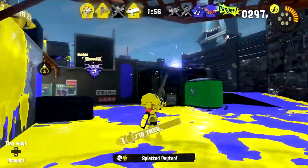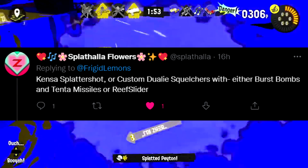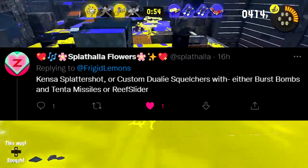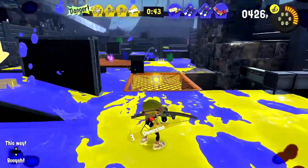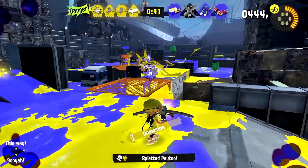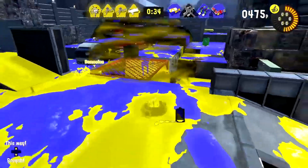I feel like giving the Splatana Wiper a good lethal bomb and a good lethal special could really help with that. A community suggestion is that either Splattershot Pro or Dually Squelchers should get Burst Bomb and Tenta Missiles or Reef Slider. Those kits are pretty interesting, and Reef Slider with Burst Bomb could really change how those weapons are played.